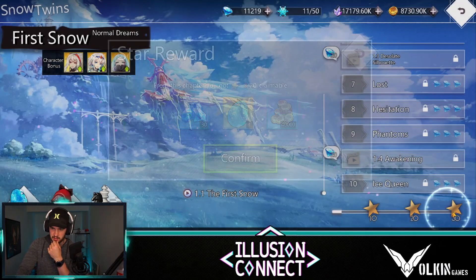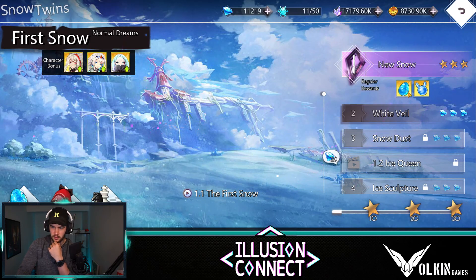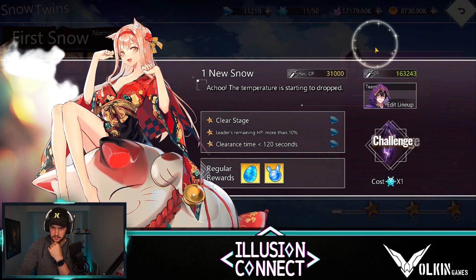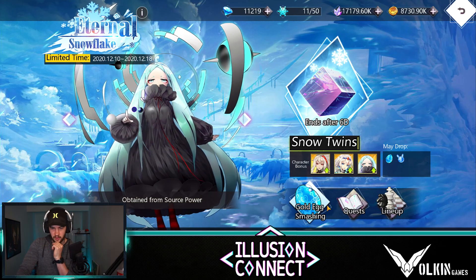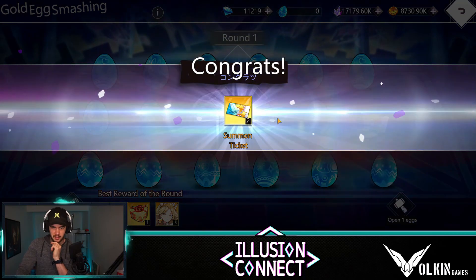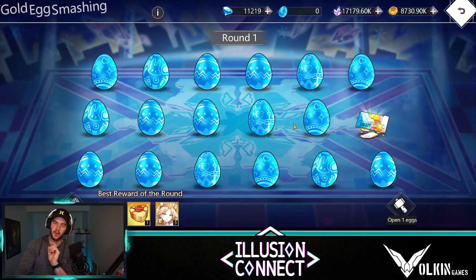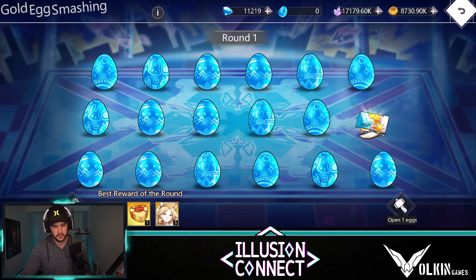We also get some more eggies from here. The eggies do drop — if we go here and see the regular rewards, we can get these eggies. So we're going to go over to gold egg smashing, and once we get those eggies we can come over here and open an egg. We hit the egg — boom — congratulations, we got two summon tickets. Not too bad. So the way this thing works — we've got three best rewards down the bottom: the two tickets which I just got, five shards for Selena, and then the gift pack.